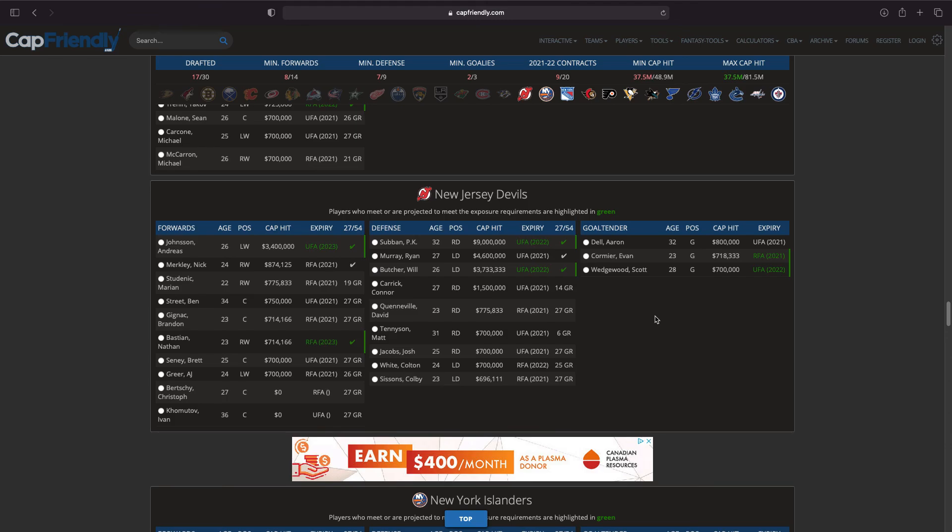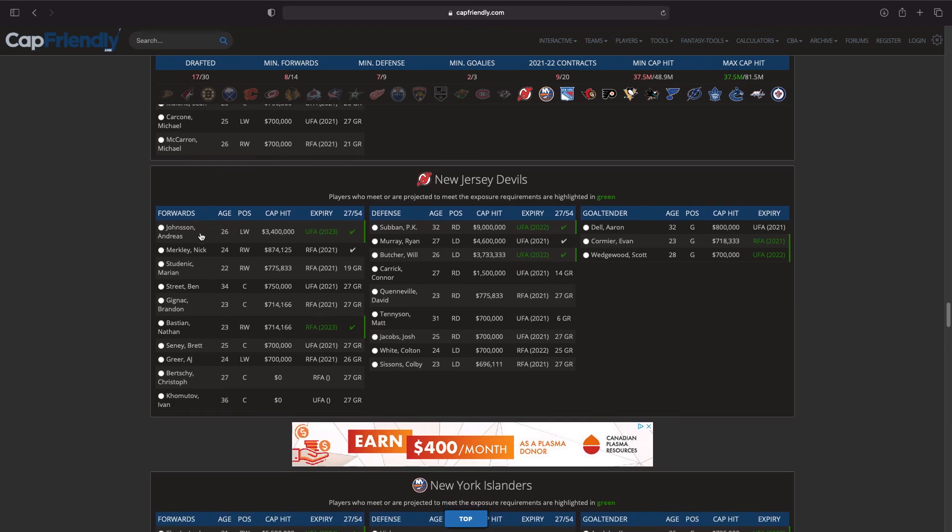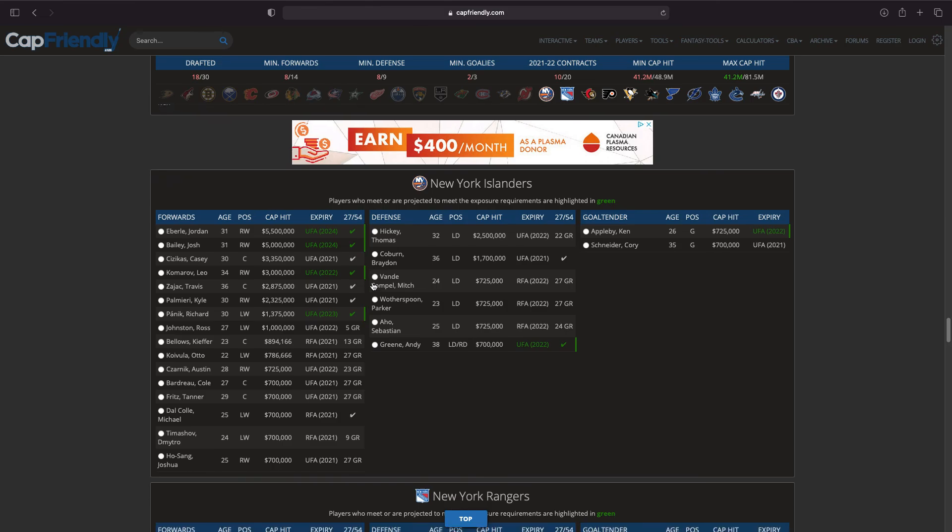Moving on to New Jersey Devils — some decent players: Andreas Johnsson, Nick Merkley, PK Subban, Ryan Murray, Will Butcher. I imagine Will Butcher is the defenseman taken. Aaron Dell is a decent goalie. It's tempting to take Subban — he'd be on the last year of his deal, he's a very proven defenseman and brings marketing to your team. But looking more towards the future, Will Butcher is a better move — he's younger and probably better, signed until 2022 just like Subban.